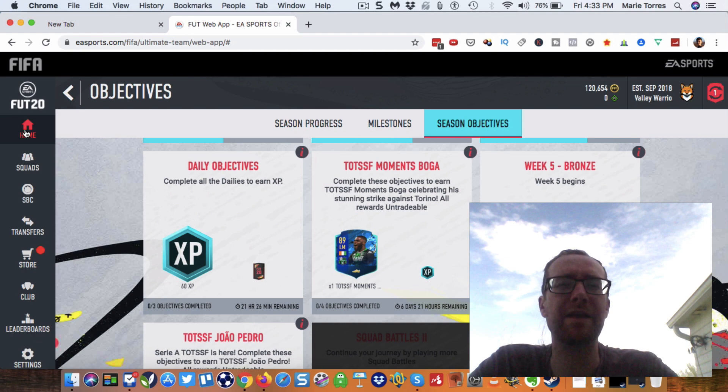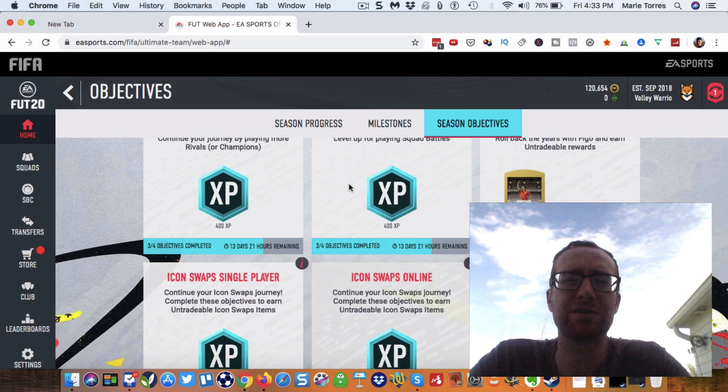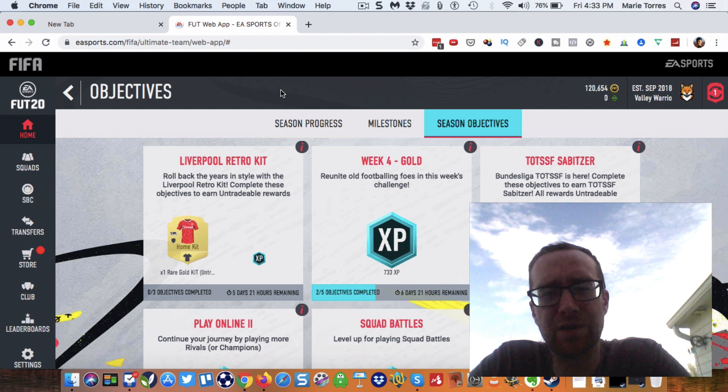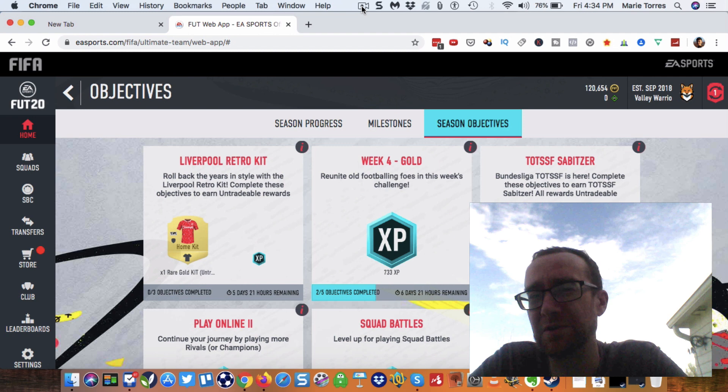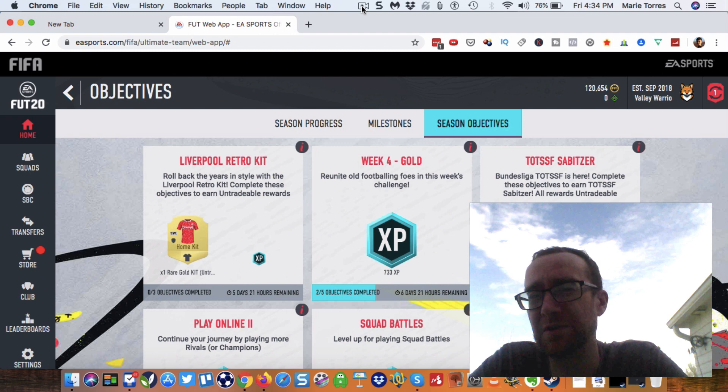Good luck. Remember, don't forget to put on chemistry styles for the objectives because it makes it easier to accomplish them — that's why I did that on my Ivorian team. Particularly for those outside-the-box shots, it's a big help. If you put Finisher on, it's plus 15 to the long shot attribute. You want a player with long shot over 80 at least, and I like over 85. So putting on Finisher really helps. Good luck on getting the objectives — we'll see you in the next video.